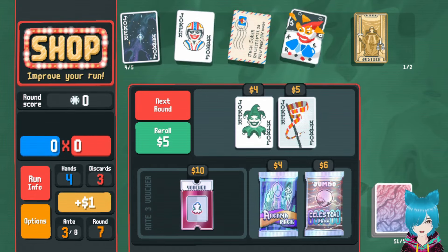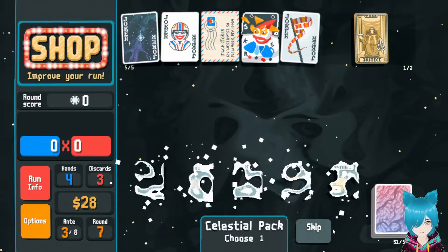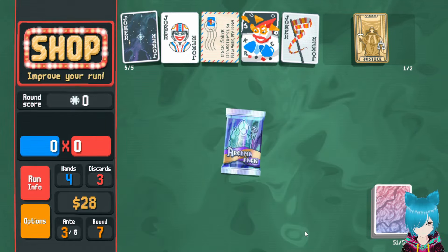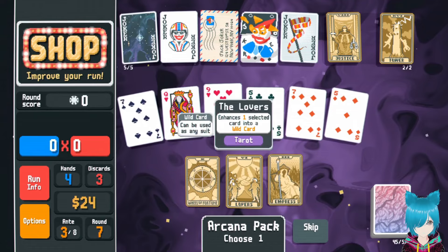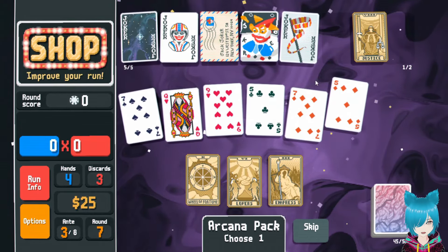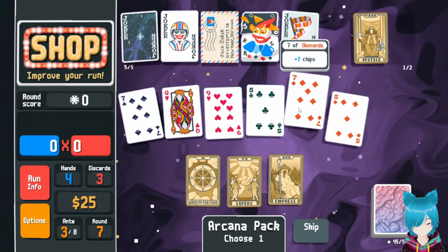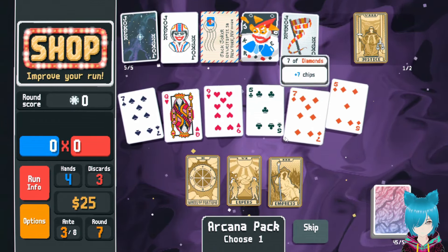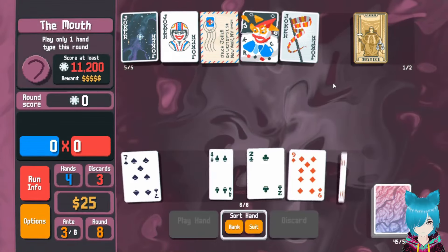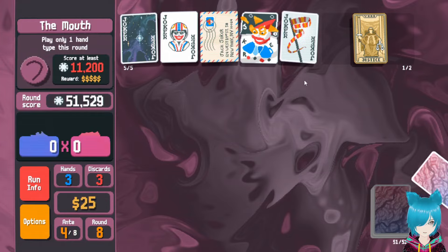I can grab the Banner now to give me even more chips, and see if I can make a goofy little high card deck with this real quick. Stone cards would actually be pretty good with what I'm doing right now — I can toss them on and leave those as high cards. I'll play the wheel. Only one hand type this round — high card! And up to 50,000 on the high card. So now I have these two combining together for 120 chips.